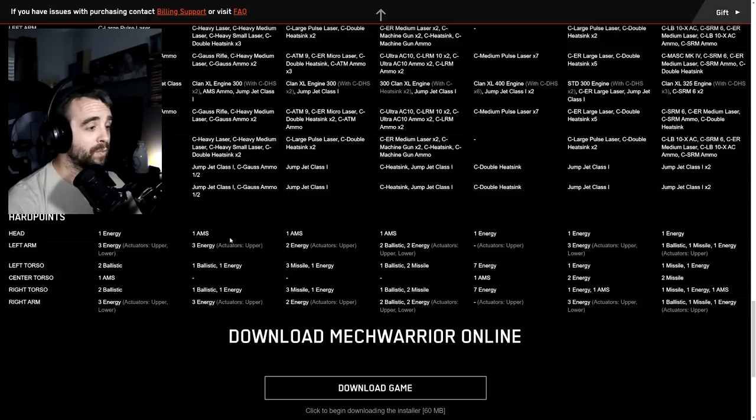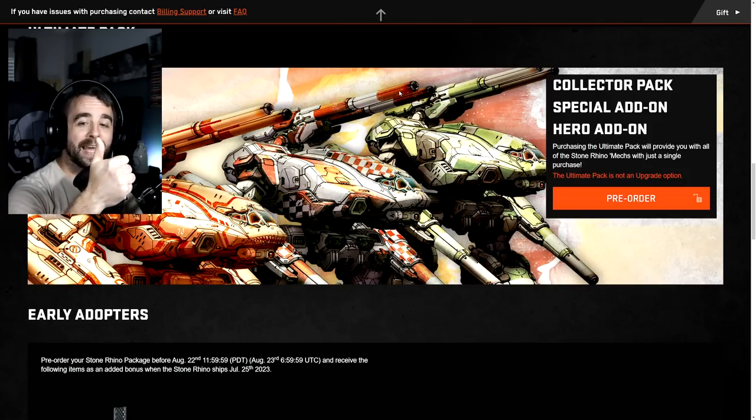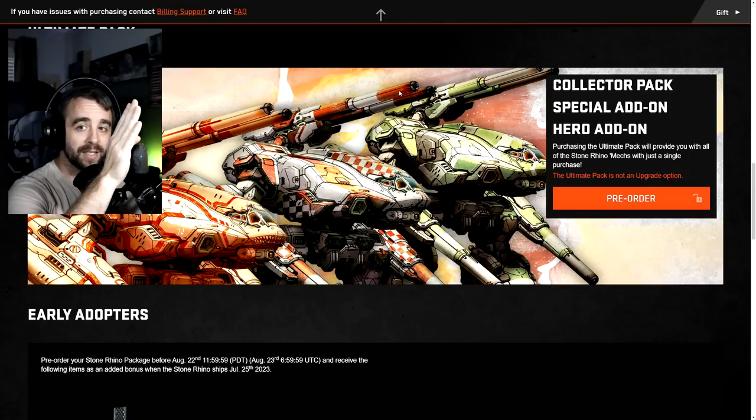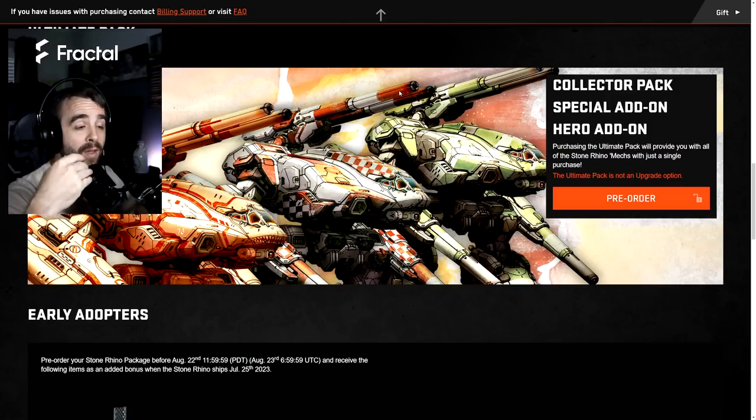The SR6 is going to have 15 energy slots - let that sink in for a second. 15 energy slots, all torso and head mounted, including one energy in the head which is actually a chin laser as you can see in the concept art. I suspect these will be torso mounts, potentially one high mount that's vertically CT-oriented dorsally, similar to the Marauder II, or they could be split left and right around the torso.